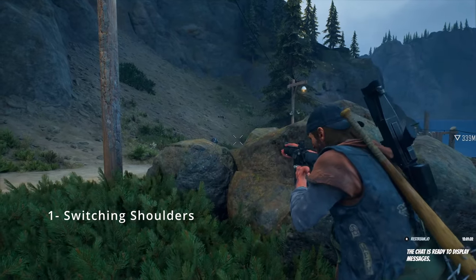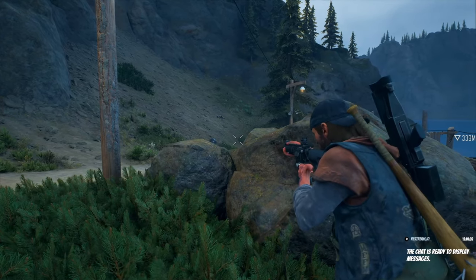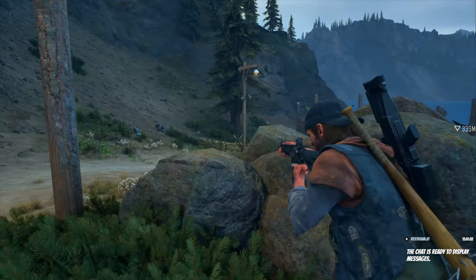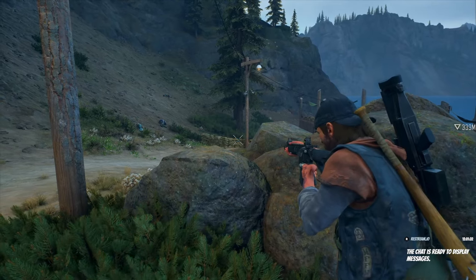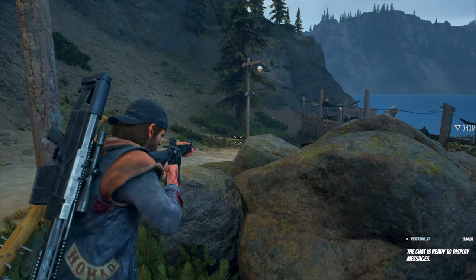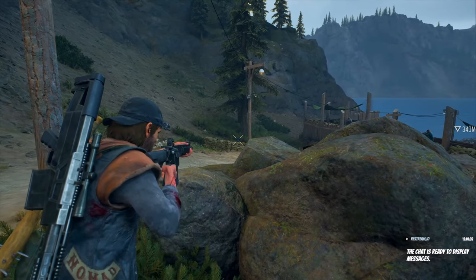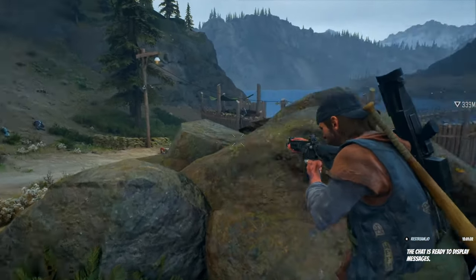It's really important to switch shoulders so that you're not overexposing your body — you just want your gun and your eye that is looking down your sights seeing the opponent. So if I'm coming around a corner, I want my left eye as well as a little bit of the rifle showing around the rock. If I switch shoulders and come out this way, look how much more of my body is showing: my entire chest, head, both arms, my entire rifle — everything is showing. So you always want to peek over the correct shoulder so you're showing the least amount of yourself as possible.